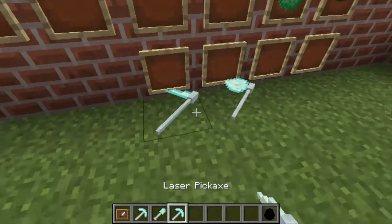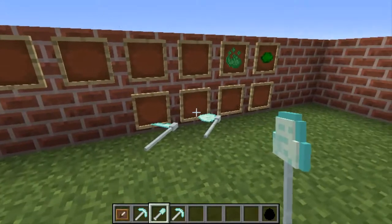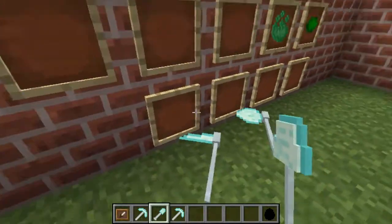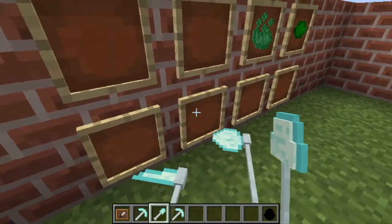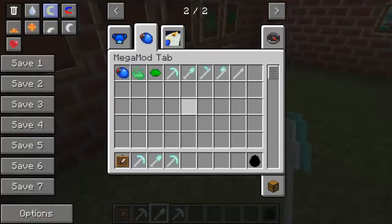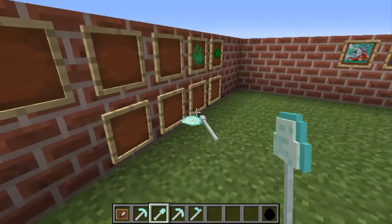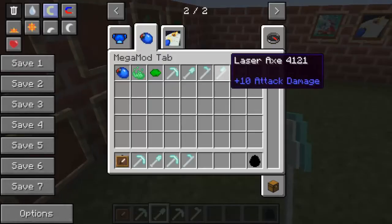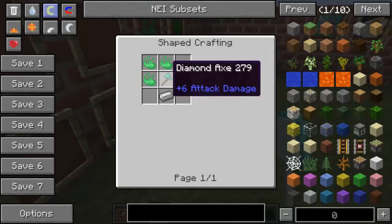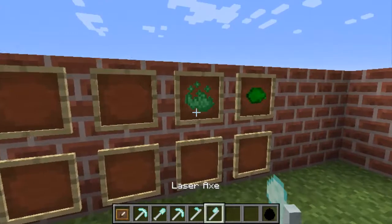The Laser Shovel is crafted with a Diamond Shovel, an Iron Ingot, and a Bug Fragment. The problem with the item frames is it puts items forward a block and to the left instead of displaying them neatly. There's also the Laser Hoe, crafted with an Iron Ingot, a Diamond Hoe, and two Bug Frags. The Laser Axe is crafted with three Bug Fragments, a Diamond Axe, and an Iron Ingot.